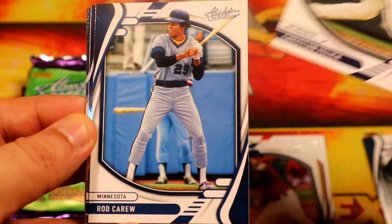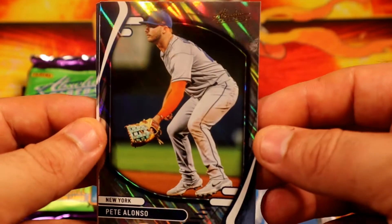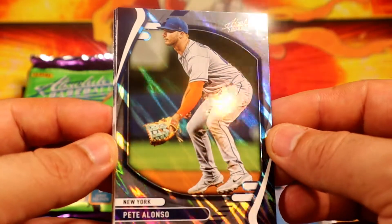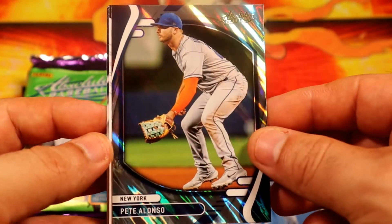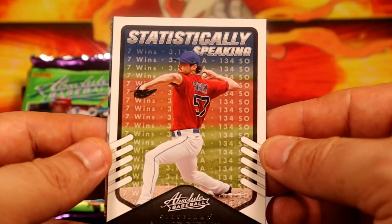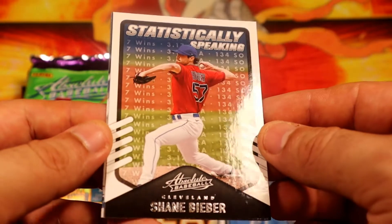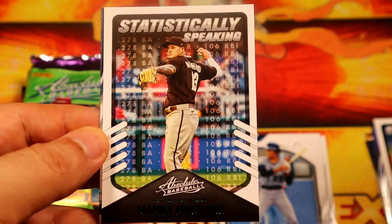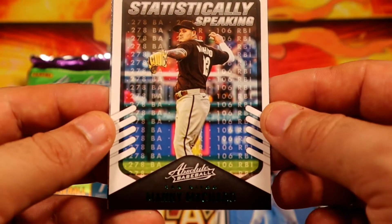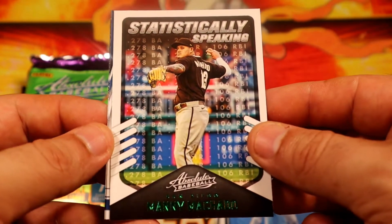Jellich, Carew. Our first lava is gonna be Pete Alonso — that's not too bad. Pete Alonso lava. We have a static, Shane Bieber, another Guardians card. And we have a green of the same card but this one is Manny Machado — pretty nice.